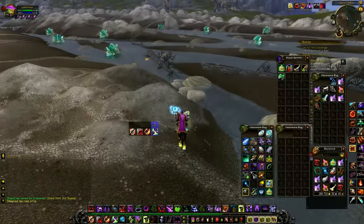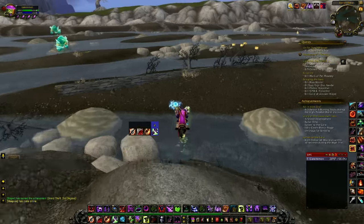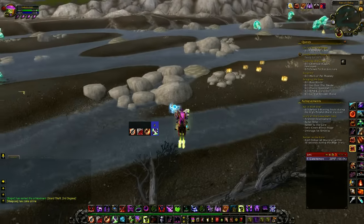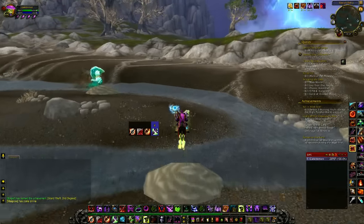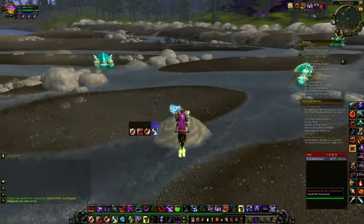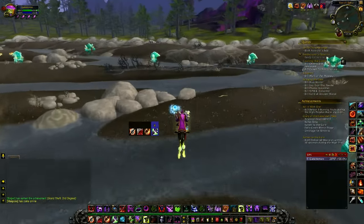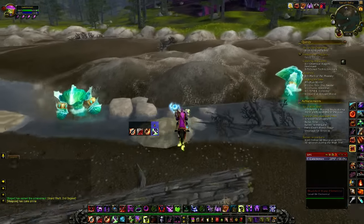A hundred of these volatile waters go for about 2k on Twisting Nether, and that's really decent. The drop rate is okay — it's not too great but it's okay. It's decent money, and it's guaranteed money on every server.